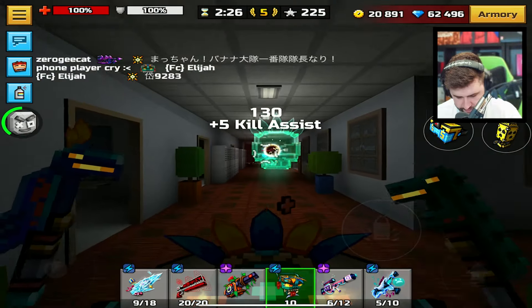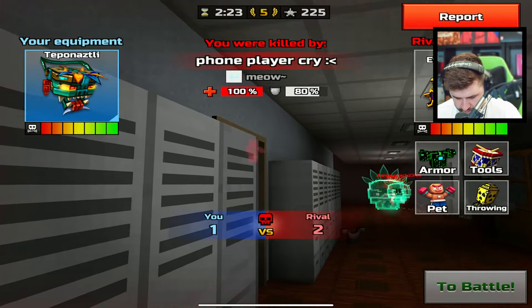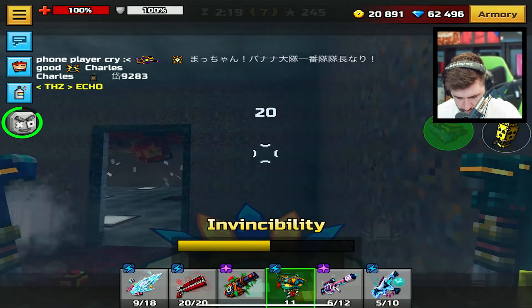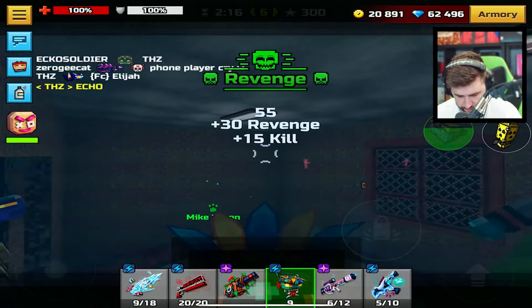Going straight down the corridor again. Bro, I just double died — nice. Welcome to Pixel Gun 3D, guys. They still haven't fixed the double death bug. Straight through the wall.